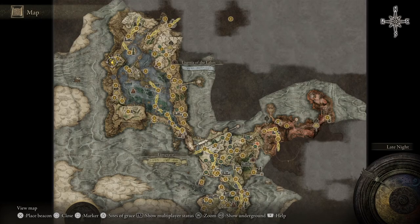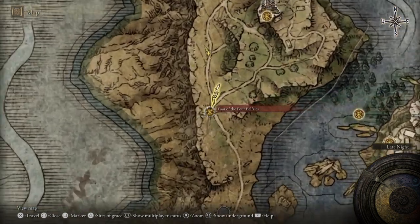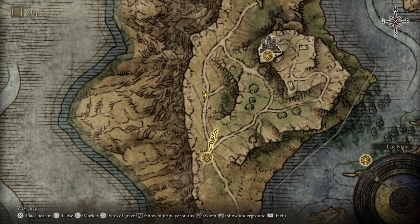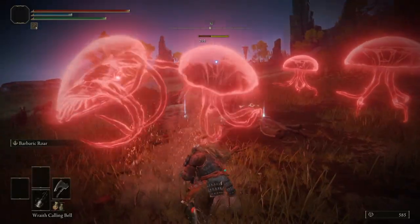For this one you need to come to Liurnia of the Lakes, and it's over to the left hand side of that lake that we need to go to. The closest site of grace being Foot of the Four Belfries, and you just head up the road to the next little junction where you're going to see a bunch of enemy jellyfish that you need to defeat there.